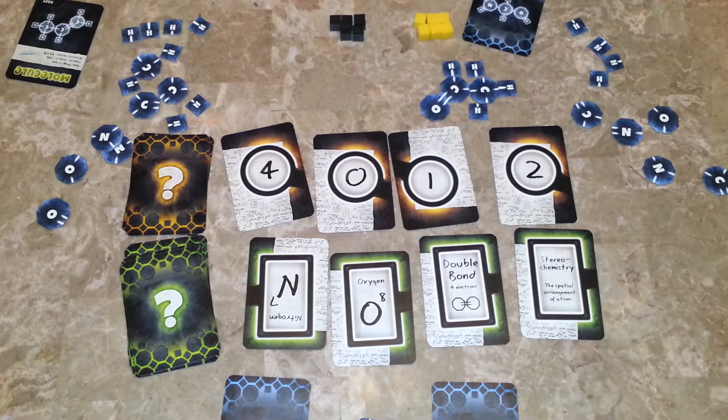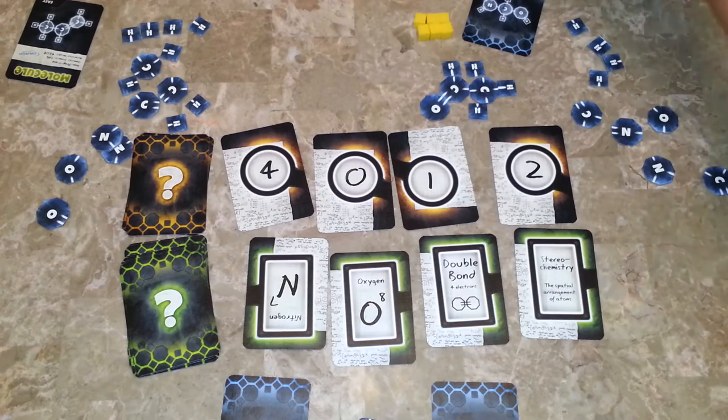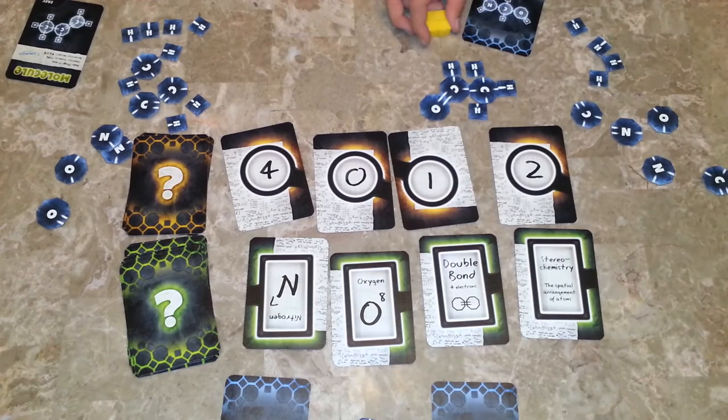The knower looks at the next molecule and starts giving clues. Since the second player didn't get it right, the knower is going to try to fix his molecule up. Play continues until all of the molecules are built by the builders and they win, or all of the guess tokens are gone and they lose.